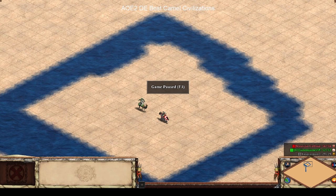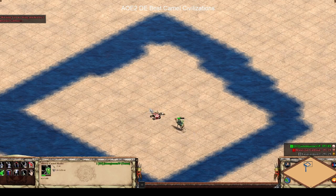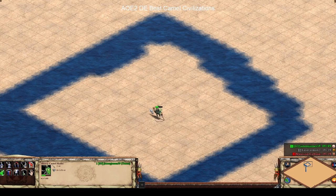Now let's take a look at the heavy camel rider versus a fully upgraded cavalier in Imperial Age. As you can see, the HP on the cavalier is going down pretty significantly, and the heavy camel rider has almost half of its HP remaining after winning the fight. This is a massive, massive advantage.